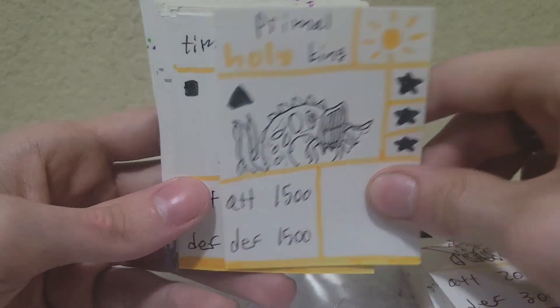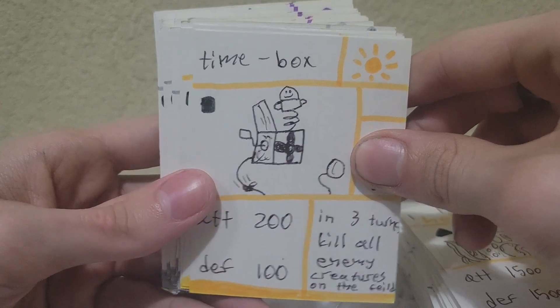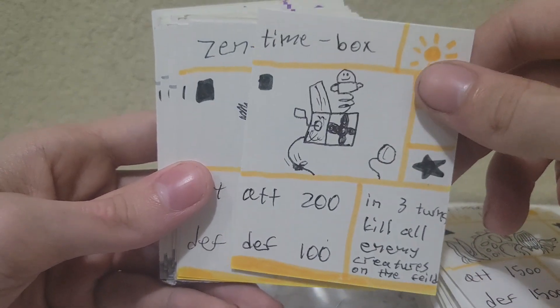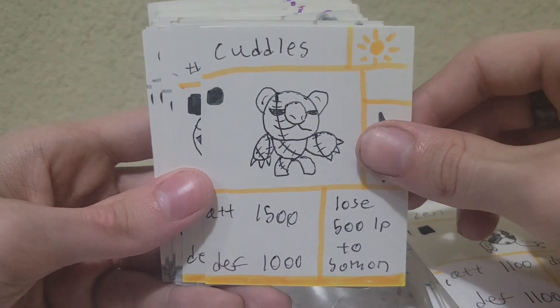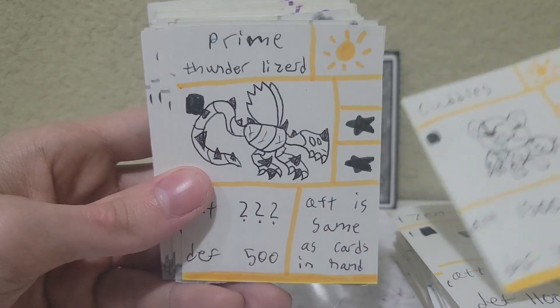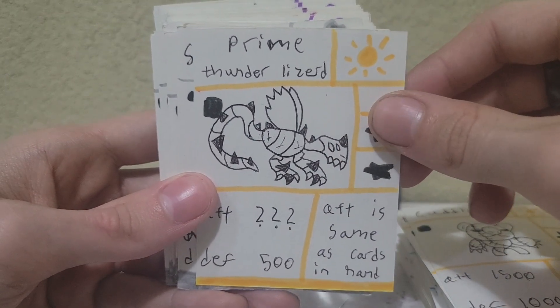I'm not too sure why this is the Primal Holy King — he doesn't look holy to me. Moving on to set three, we've got Time Box, which kills all enemy creatures on the field in three turns if it survives — pretty cool. Zen Orb and Cuddles — I believe there's a dark version of Cuddles as well. And then Prime Thunder Lizard, which is a pretty cool design.